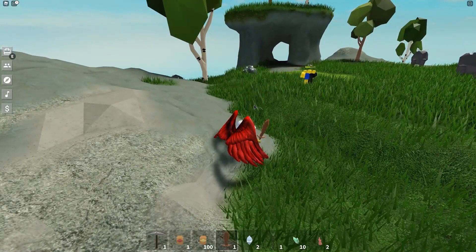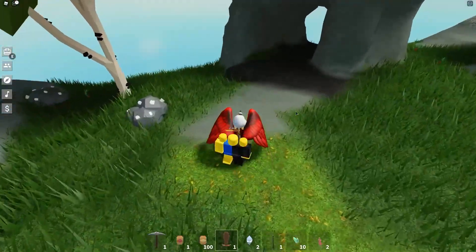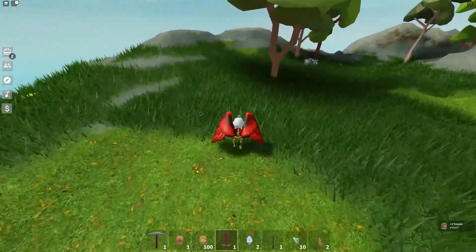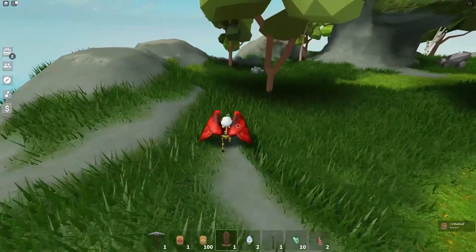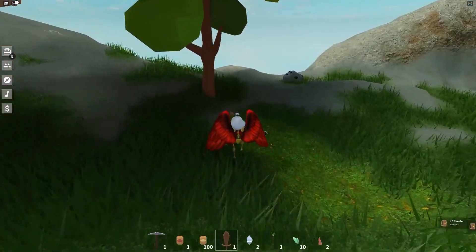So it can be a tomato or it can be a starfruit crop. The drop rate for the seeds are not that good, to be honest. We just run around the island and wait for them to spawn again, then pick them up and pray for a seed. And this is also a very good starting farm.